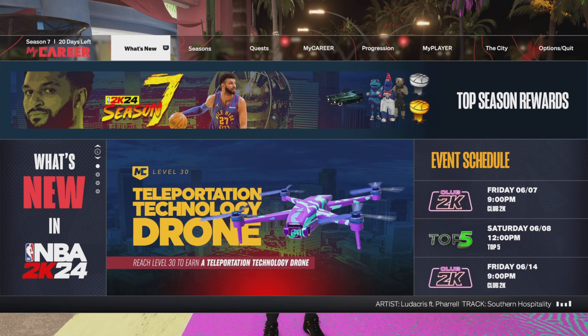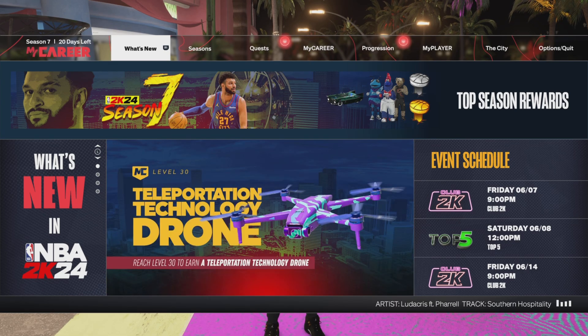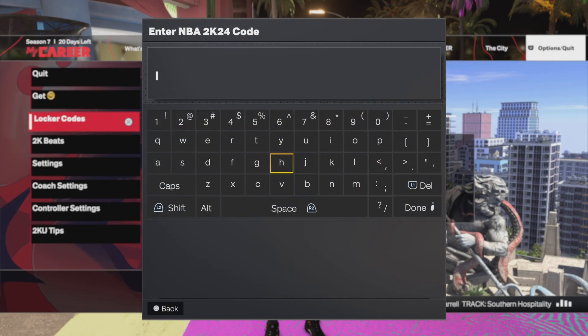When you log in, you want to click the second link. When you first log in, it's going to be the second link. It's going to show this exact same creature. When you click that link, it's going to give you a QR code — a locker code. When you get the locker code, you want to come here and put in the lock code with the dashes.